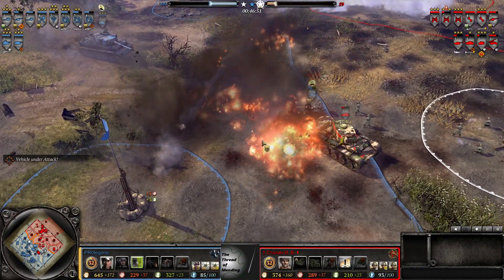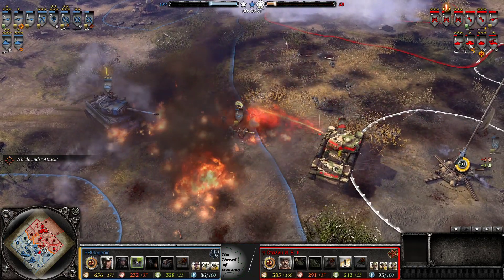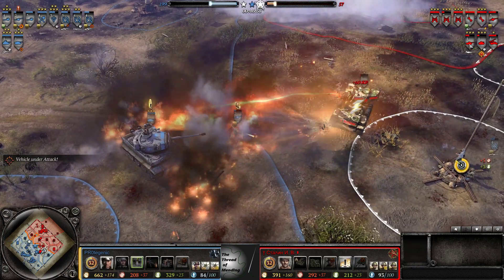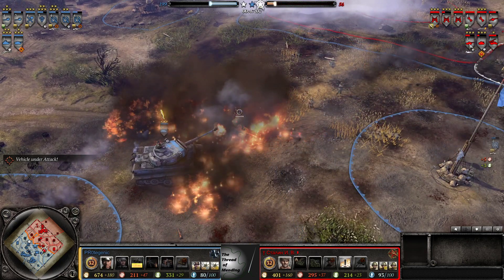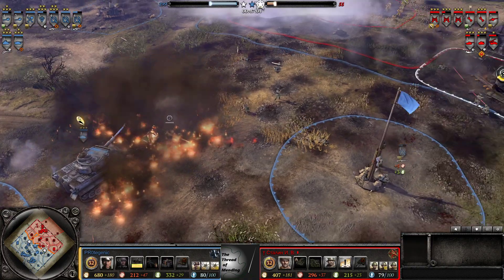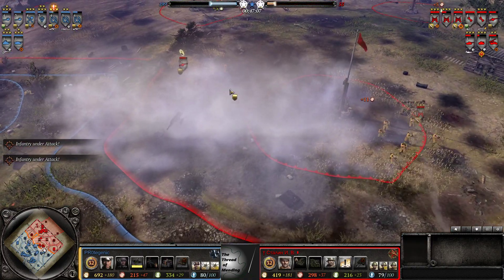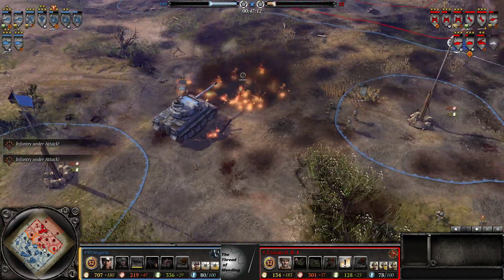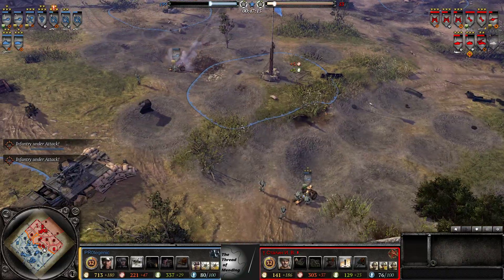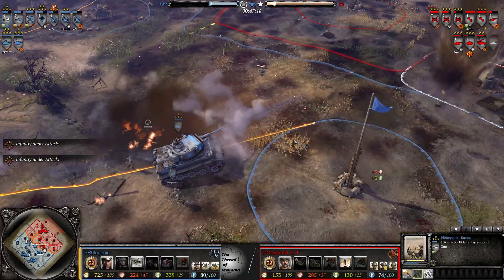KV-8 in the danger zone — he's trying to push the advantage but everything else is in the shop, no backup. So that's a big throw there, unless he just wants to get rid of the pop cap to get something different. I'd rather have that thrown with a general push. Okay, finally — Protogenic splits up his ISGs, very nicely done.